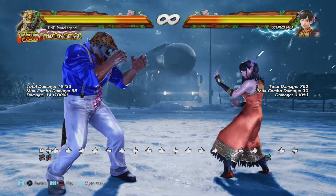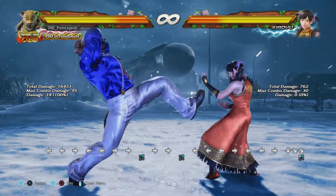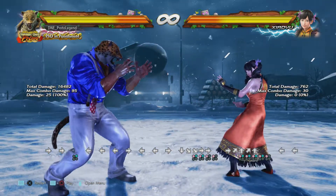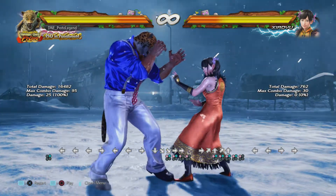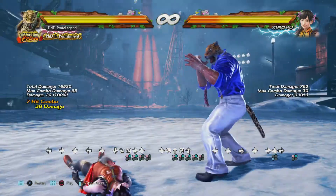Our mid options that we can do are crouch dash 1 plus 2, up forward 4 — this will hit once she's in AOP. When we're at very close range, we should be able to do forward 3 and do 1 plus 2 for 38 damage.